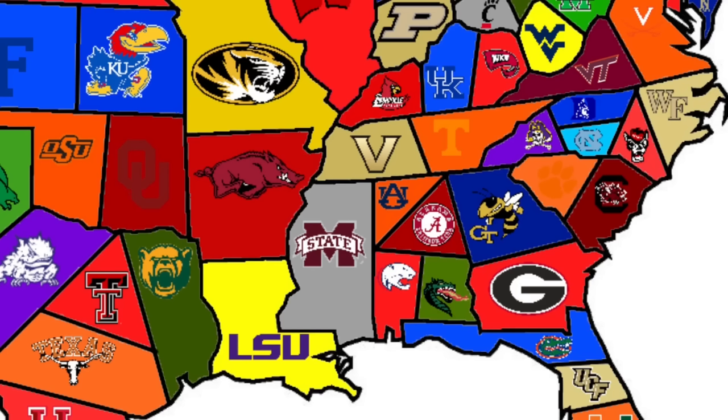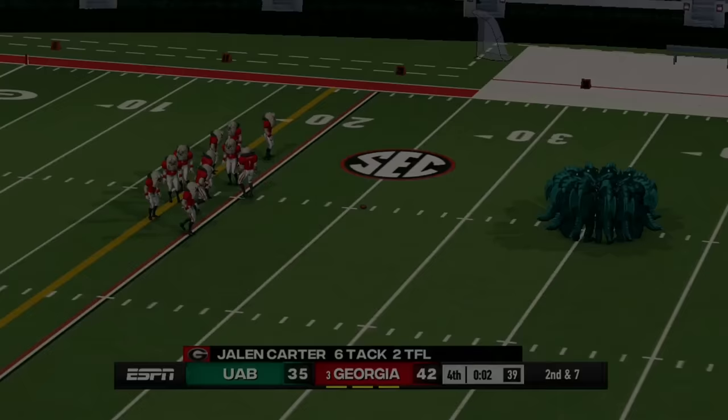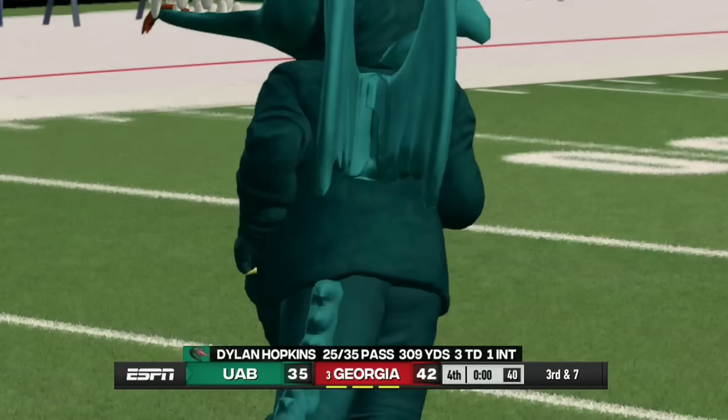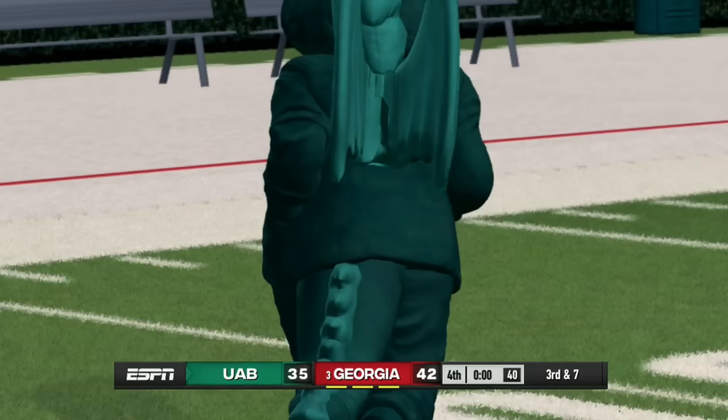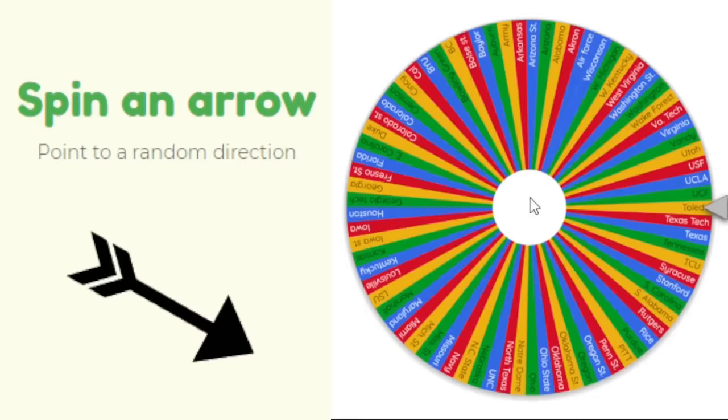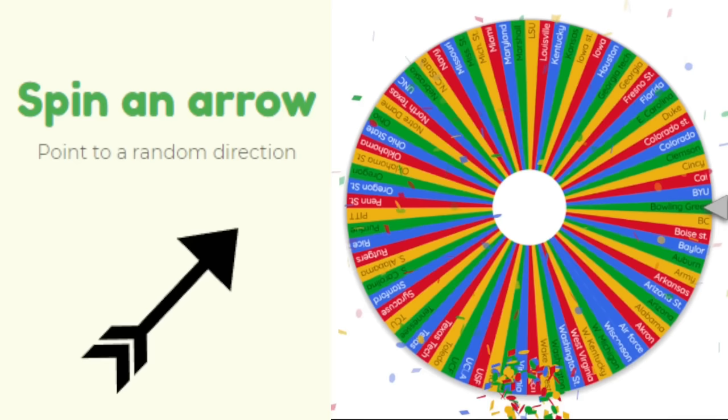UAB heads southeast — it looks like Georgia. UAB and the Dragons are down seven with two seconds left and one play remaining, throwing for the end zone. It's batted down and the Georgia Bulldogs survive, taking UAB's land.